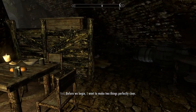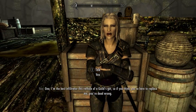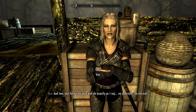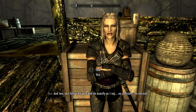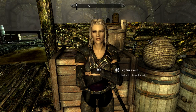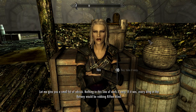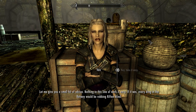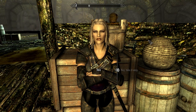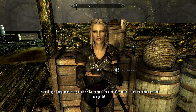Vex: 'Before we begin I want to make two things perfectly clear. One: I'm the best infiltrator this rat hole of a guild's got, so if you think you're here to replace me, you're dead wrong. Two: you follow my lead and do exactly as I say — no questions, no excuses.' I like Vex. 'Nothing in this line of work is easy. If something's being handed to you on a silver platter, there's a catch — steal the platter instead.'